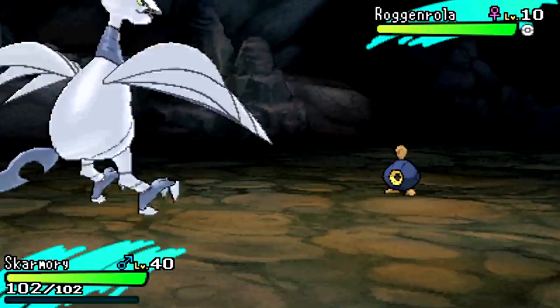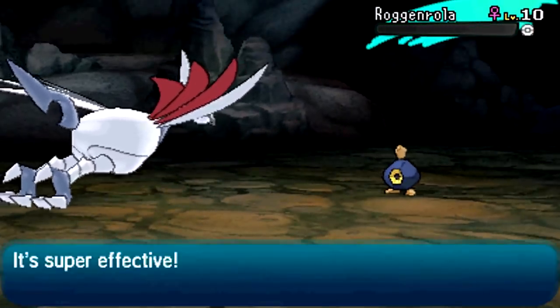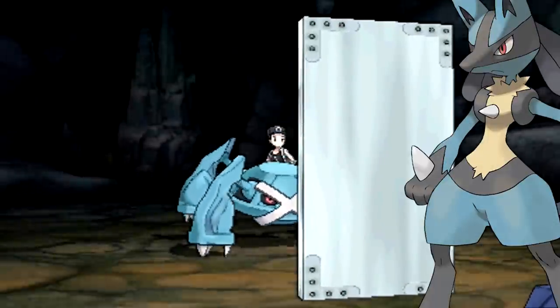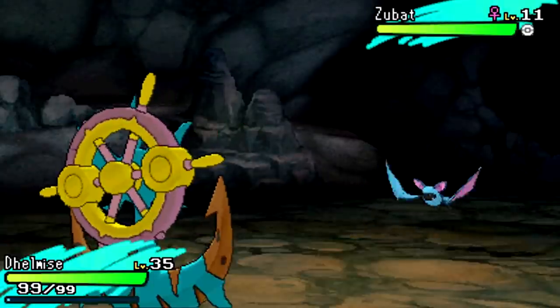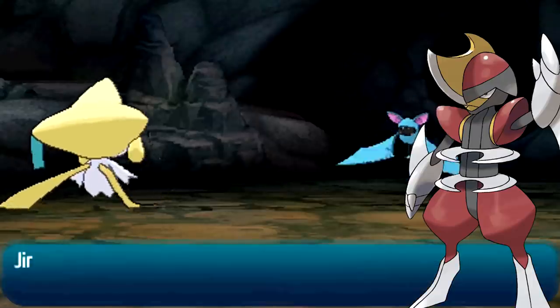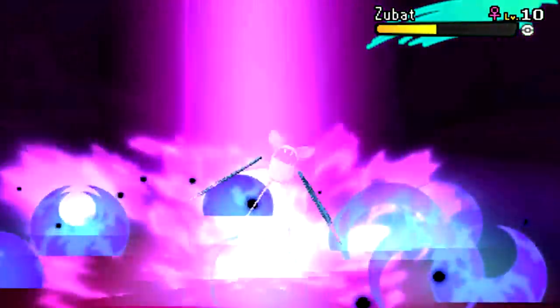Presenting itself at the runner-up spot, we have the Steel type, and Steel is a really good example of what I mean by having a great roster top to bottom. We have amazing Pokémon like Lucario, Aggron, Empoleon, Scizor, and Mawile, but even the average Pokémon of this bunch are really great, and there aren't really any that are straight up bad. I did mention Bisharp as not my favorite with the Dark types, and Klinklang also exists, but other than that, this is a really great set of Pokémon.